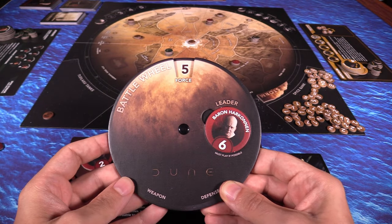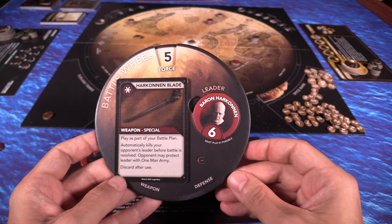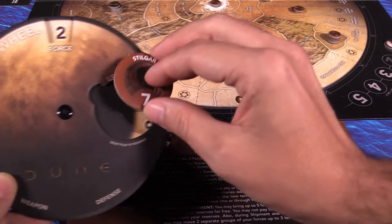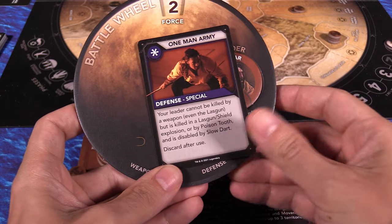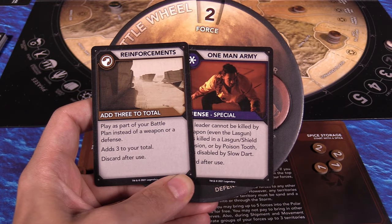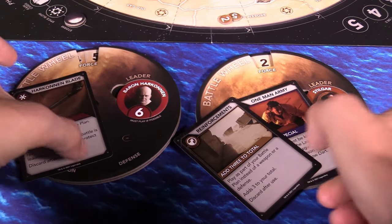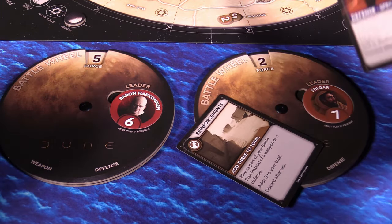When two players engage in combat, they must first develop their battle plan. They each take a battle wheel and set it to any number from zero to the number of forces they have in the combat region — this is the number of forces they are choosing to commit to that battle. Then they choose a leader token to slot into the wheel, which adds their strength to the overall battle plan. Finally, each player can choose to add a weapon card, a defense card, or both or neither. Once each player's battle plan is set, the battle wheels are revealed simultaneously, the battle cards are resolved, and the player with the highest total is declared the winner.